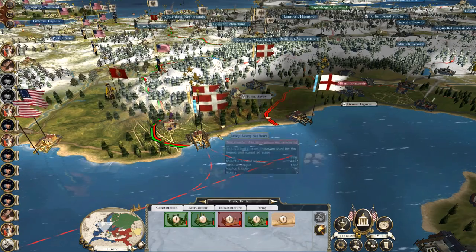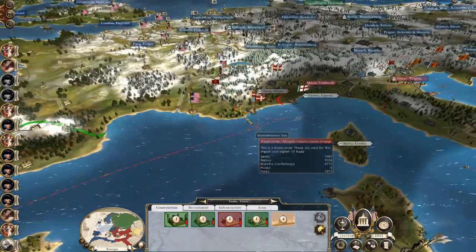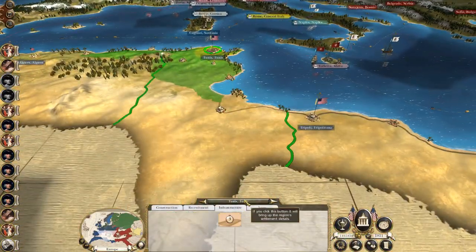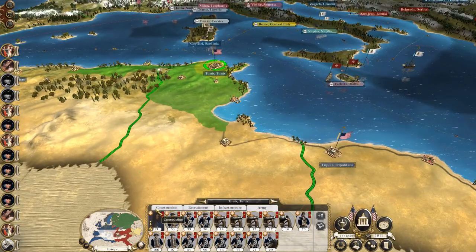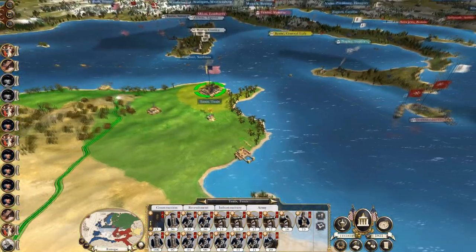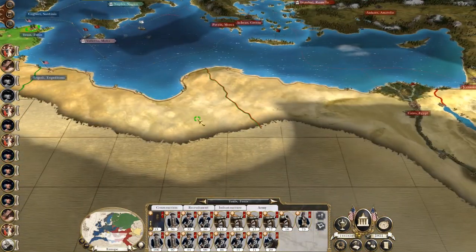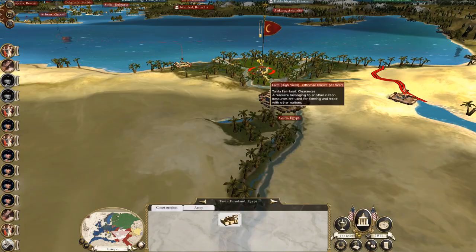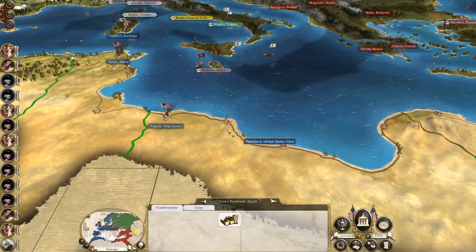What's up guys, this is the Refman and I am back bringing you to the next episode of my Empire Total War let's play as the United States. To round off what happened last time, I really botched an attack on Tunis, managing to win by the skin of my teeth and knock out the Barbary States, but the main result of that is I am now at war with the Ottoman Empire.